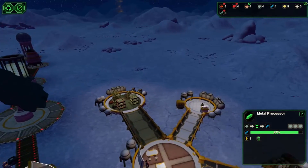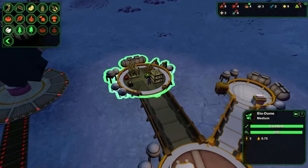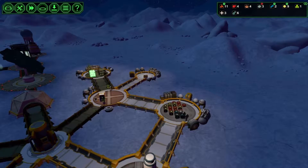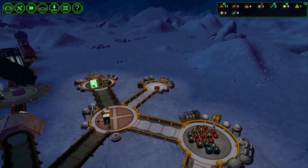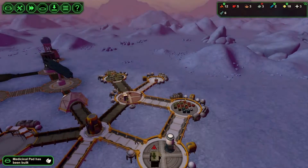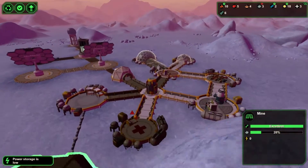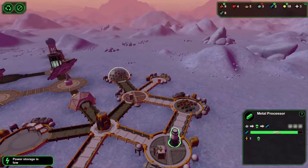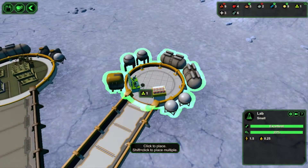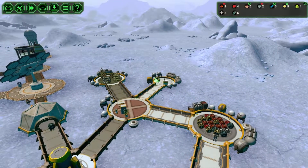I was like, what is going on? Also, I'm going to go ahead and recycle these shrooms and instead put in a medipak in this place. We have three medical supplies right now. And I want to start making more once we get more plastic going too. Since our worker is now nobody in the mine, we can actually have both workers working. Let me go ahead and start working on a medipak maker.